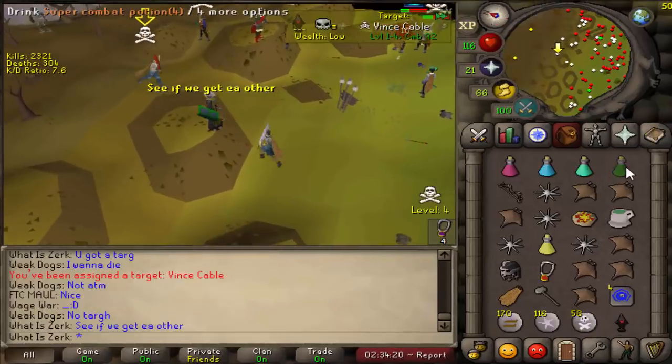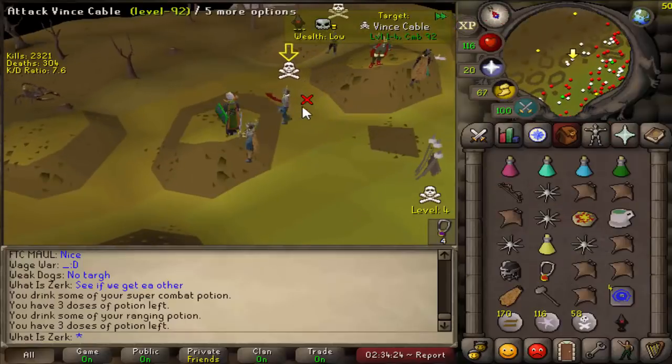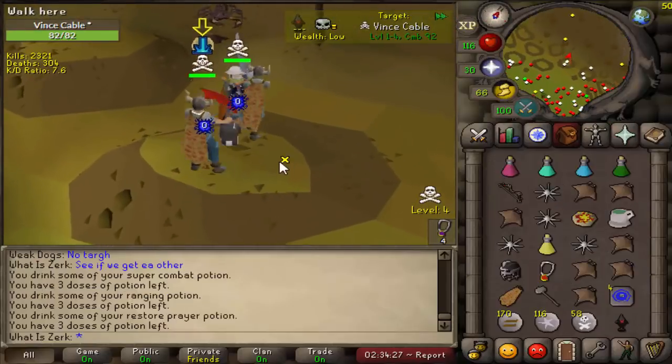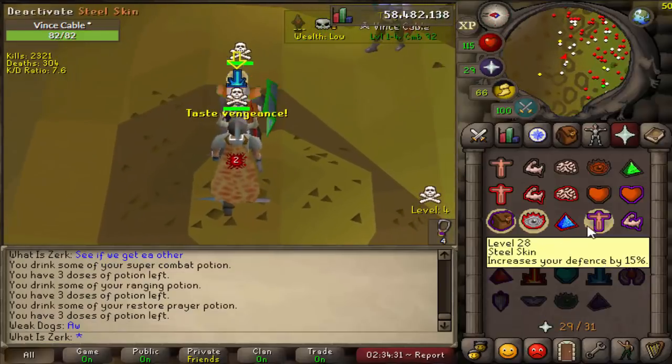Let's go for this guy, see if we can get a kill. He's using a melee D-scim, got rune gloves, low risk — so I'm guessing he's using the DDS, we'll have to see.